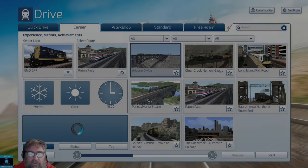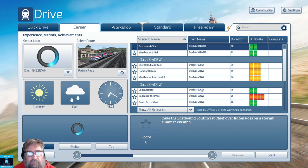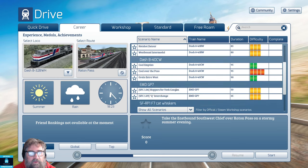You can use the content that comes with the pack on any route you want using the Scenario Builder. But if you want to drive the scenarios that come with it, you need two routes: you need Arizona Divide and you need Raton Pass. So let's just start with Raton Pass.